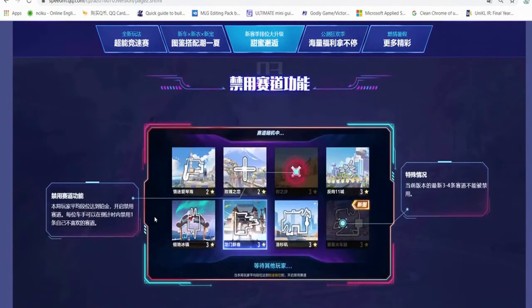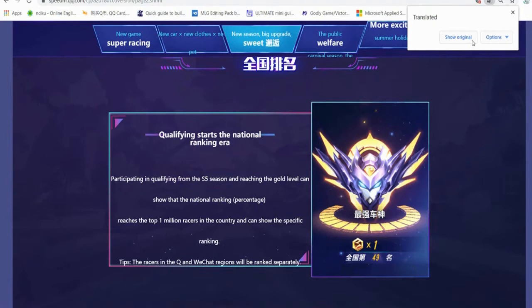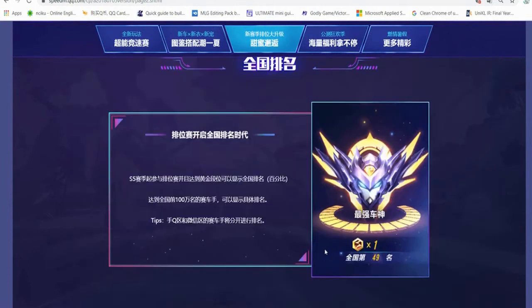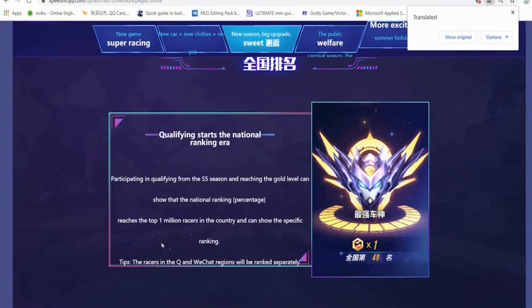The ban map feature was also introduced here - you can't ban new maps. Outside Train Station was one of those. During season four Speed Drifters, evaluating regional rank at the bottom - it actually shows what rank you are among a million players in China.